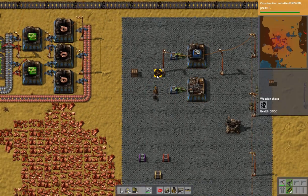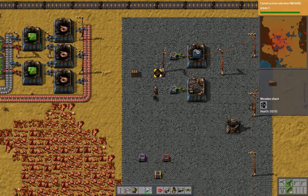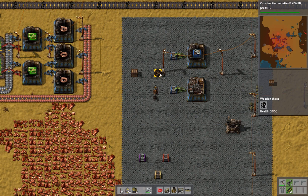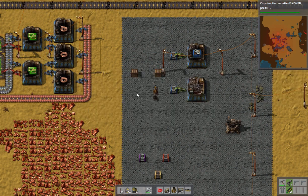In order to pick up something out of a chest, you don't always have to open the chest and drag it in. Simply control-click a chest and it will pick up everything, or try to pick up everything in the chest. If your inventory is full it will pick up what it can and then give you a warning.